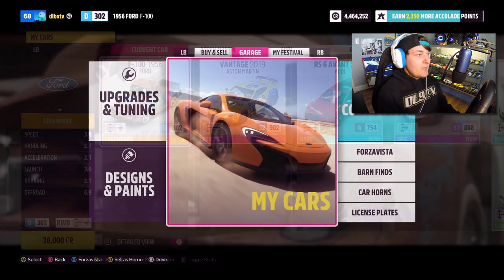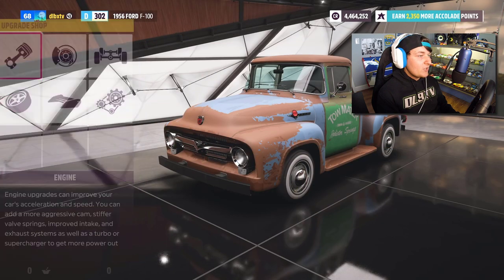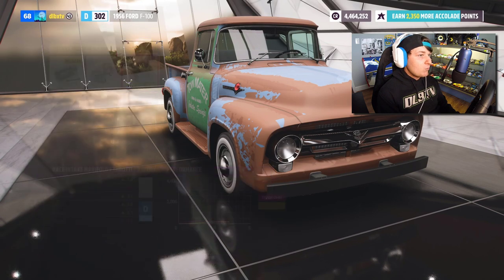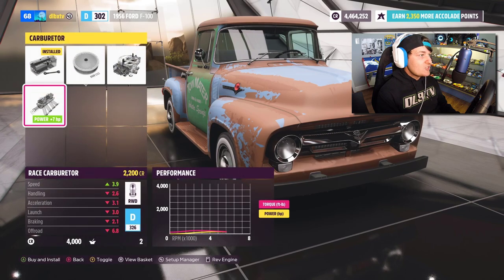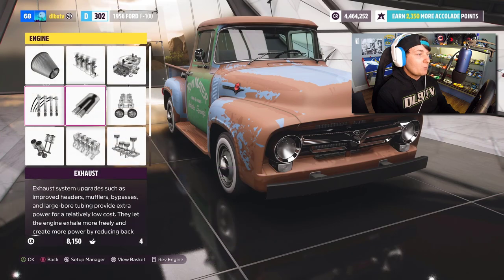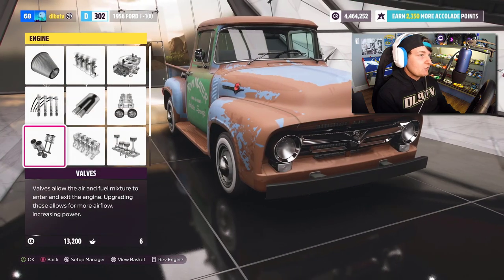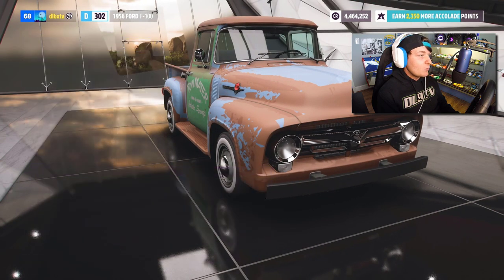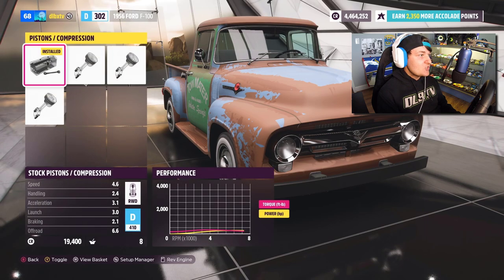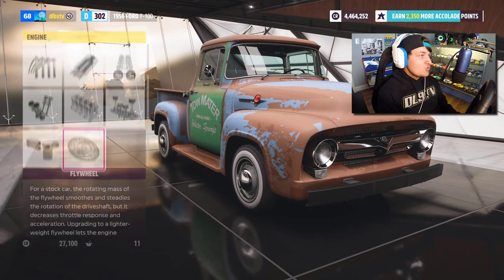We're going to head over to Upgrades and Tuning, select that, and go over to Custom Upgrade. We're going to put a little bit of speed in Mater. Going to the intake — put that in race. We're going to put everything in race and make him more into a race truck, but I'm not going to overdo it. We definitely want the more Mater appearance. Engine block going in race, pistons going in race — everything on this list is going in race, which is real easy.